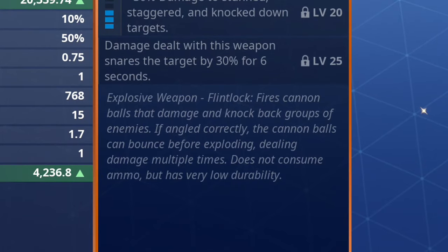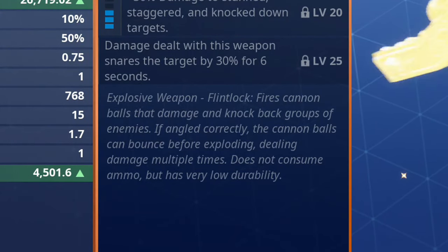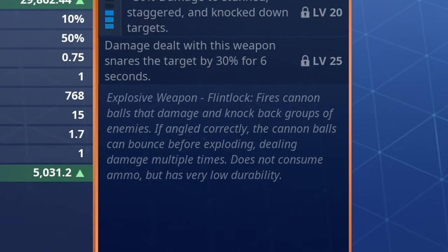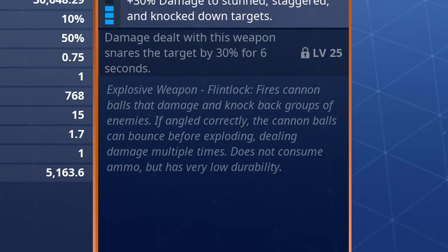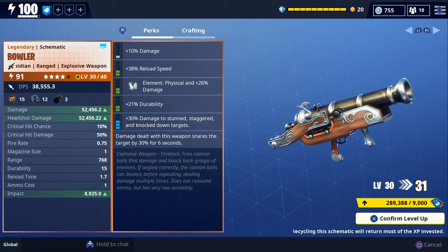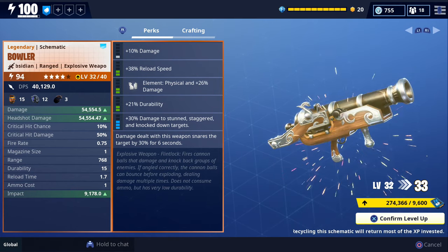We also have Damage Dealt with This Weapon Snares the Target by 30% for 6 seconds. At the very bottom it says Flintlock Explosive Weapon — fires cannonballs that damage and knock back groups of enemies. If angled correctly, the cannonballs can bounce before exploding, dealing damage multiple times. It does not consume ammo but has very low durability, so we'll be sure to bounce those cannonballs off some floors and walls and test that out.